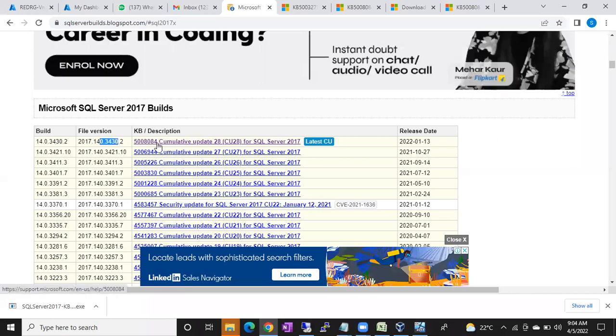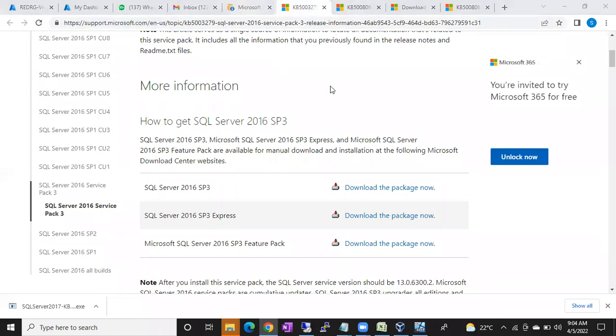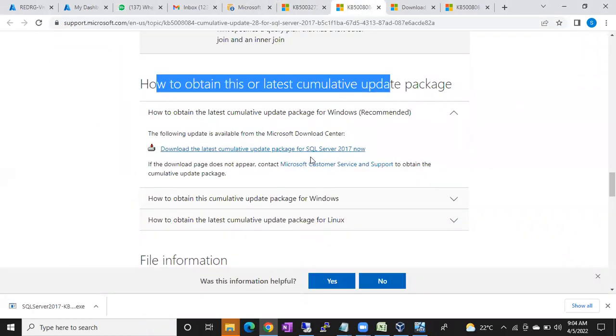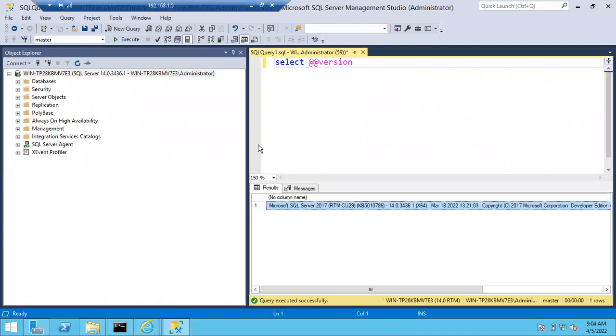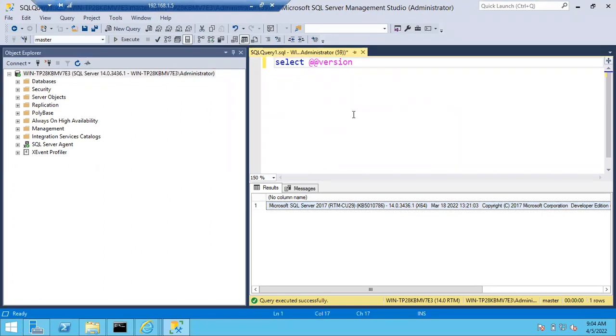Build number 3436 corresponds to CU29. In this file there are different updates and based on the update it is showing CU29. So you can see here 14.0.3436.1 — the build number that was applied via cumulative update is CU29. This is how you check whether your SQL Server is patched or not.